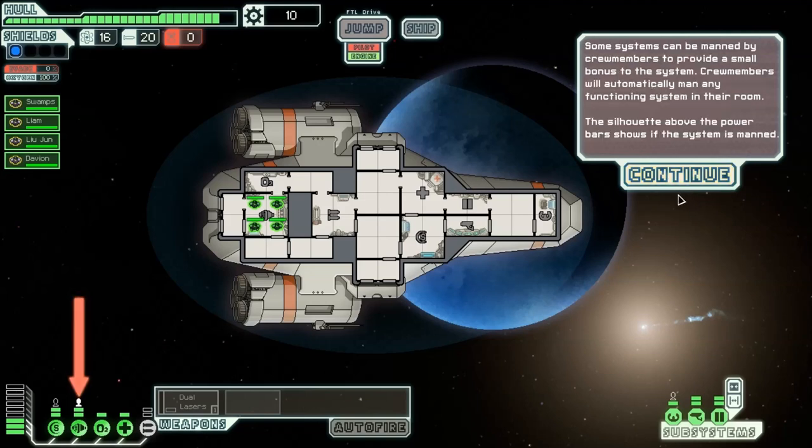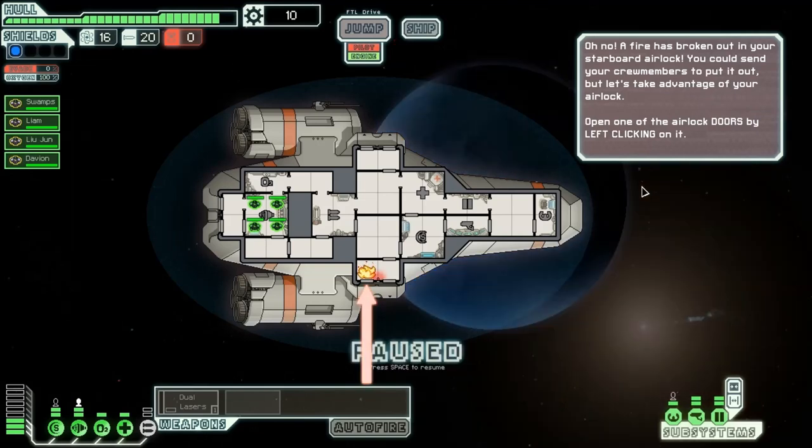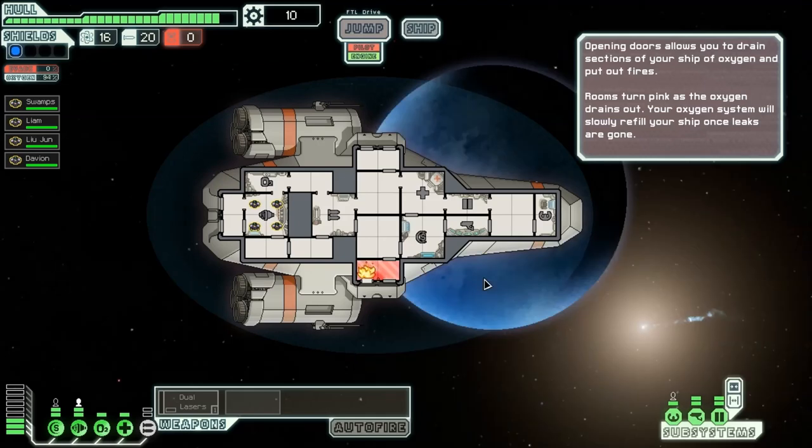Some systems can be manned by crew members to provide a small boost to the system; crew members automatically man any functioning system in their room. Oh no, fire! You can send your crew members to put it out, but let's take advantage of your airlock. Open the airlock doors by left-clicking on it — open doors to drain sections of your ship of oxygen and put out fires. Rooms turn pink as the oxygen drains out. Your oxygen systems will slowly refill your ship once leaks are gone. Let's close that, open that, give it some air.